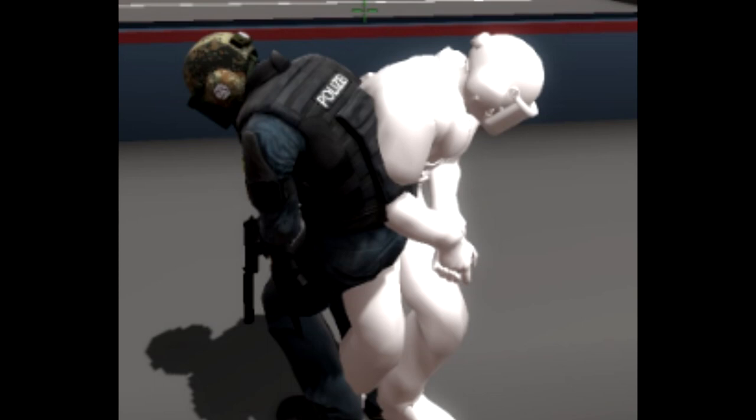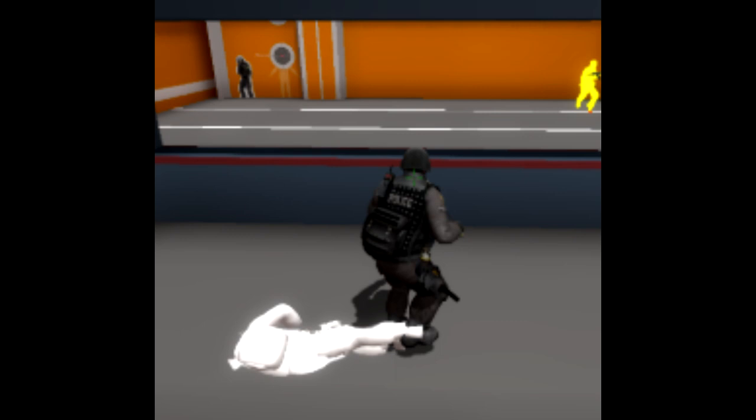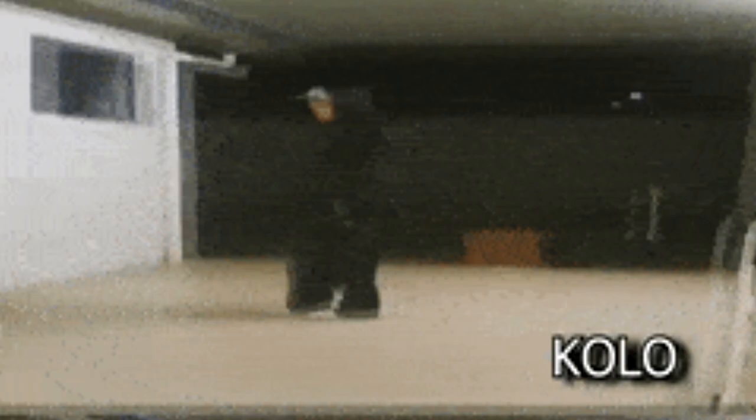A lot of people have been asking me lately how the fake angle thing works for the cheat I use, and it's pretty self-explanatory. Basically, as you can see in the images, it's pretty self-explanatory once you actually get a basic idea of what's going on.